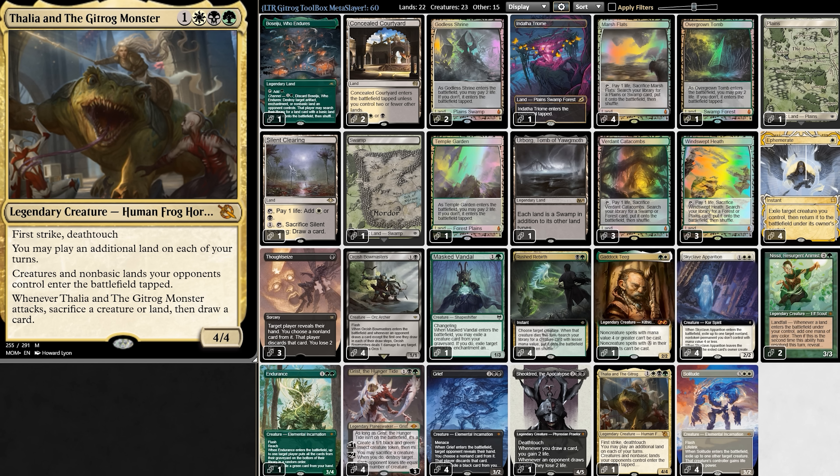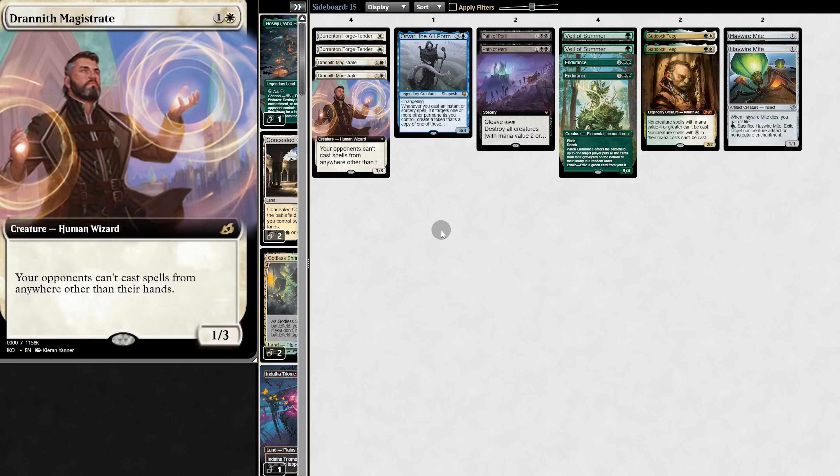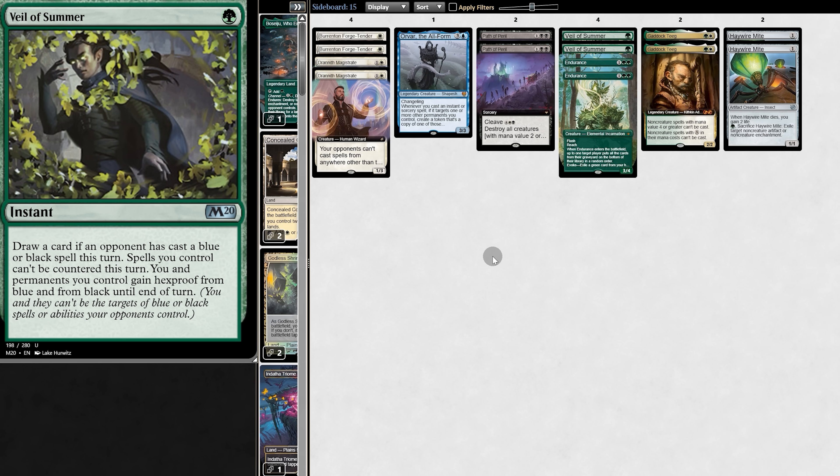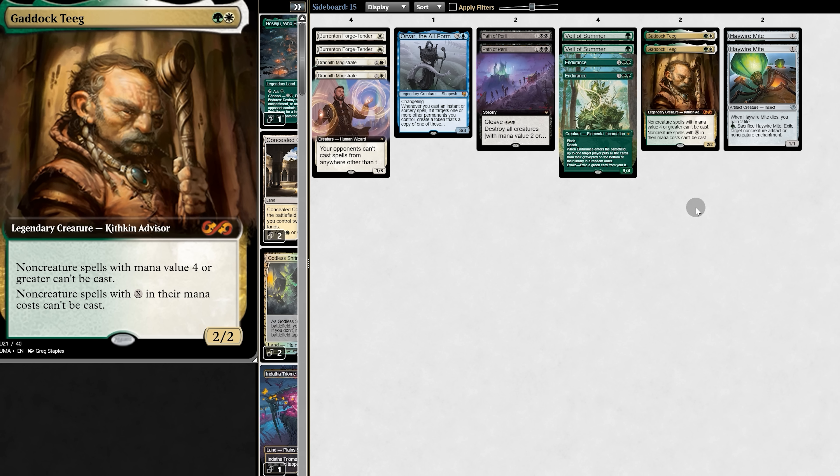A bit bizarre, but if we can cheat it in on turn two, it really messes up our opponent's permanent plans. Then there's Discard and Blink. And now for the sideboard — we have Cascade Hate, Red Hate, Discard Hate, board-wide for Weenie Hate, Targeting Hate, more Graveyard Hate, more Gaddock Teeg, and more Artifact Hate.